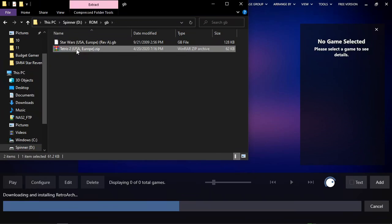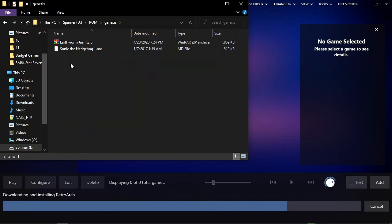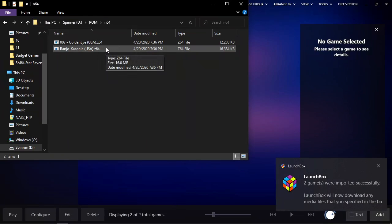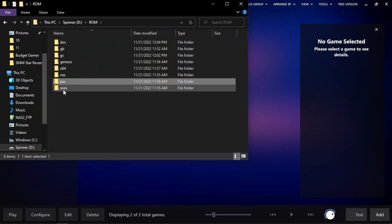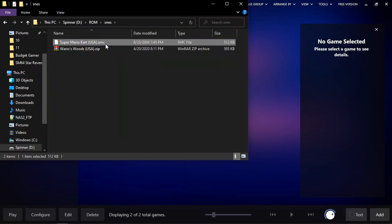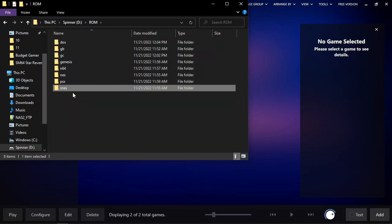In my Game Boy directory you'll see I have both a zip file and a Game Boy file — it pulled both seamlessly. In GameCube I only have ISOs. In Genesis I have both a zip and a normal MD file. Z64 is the default suffix for Nintendo 64, though N64 suffixes work too and could be zipped. For NES I've got a zip and an NES file. For PSX, a BIN and a PBP — just demonstrating what formats it can scrape.